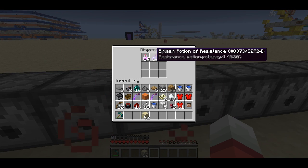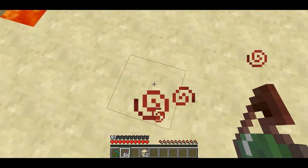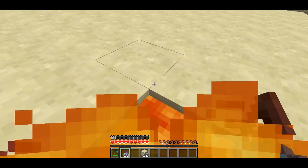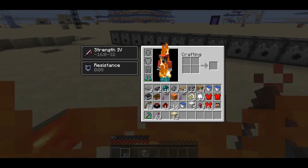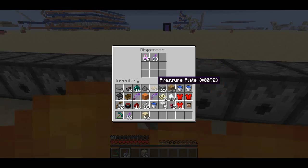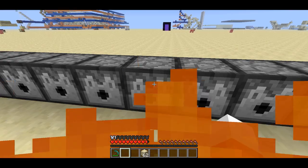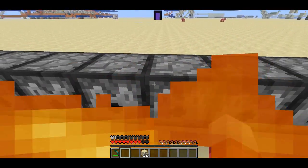This one is Resistance — it's level 5, it says Potency 4. If I splash myself with this, I will actually be invincible. I can just sit in this lava all day while the potion only lasts 20 seconds. This makes you invincible. And you can have these potions last forever. So this is a cool thing you can do to just make your players invincible if you want them to for a custom map.